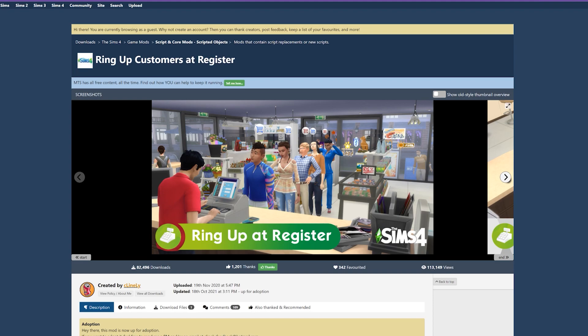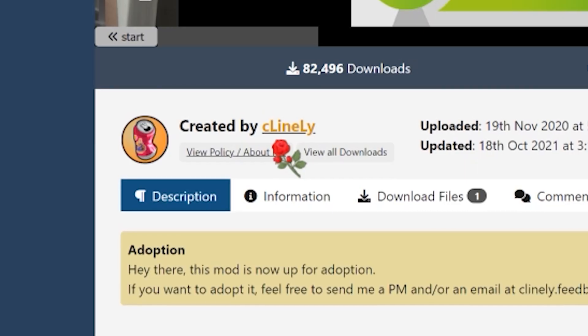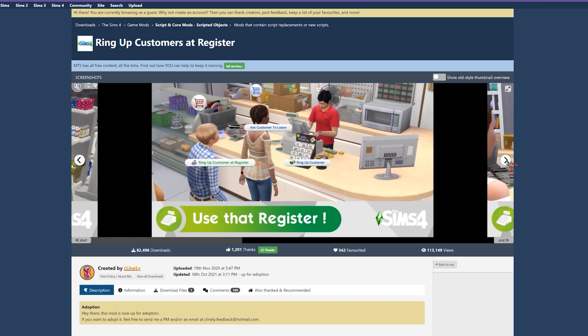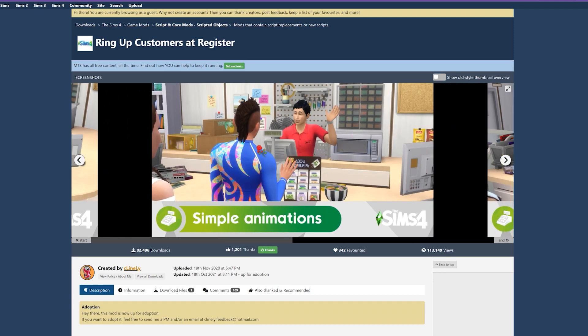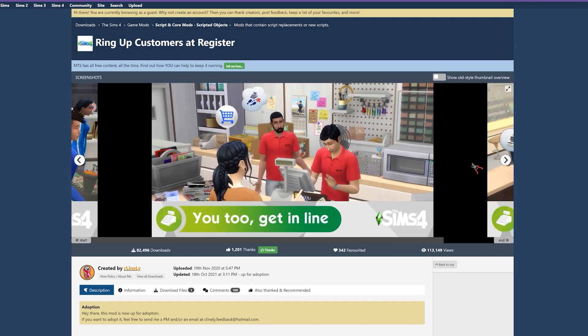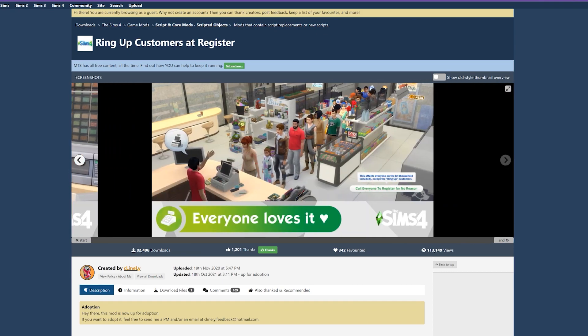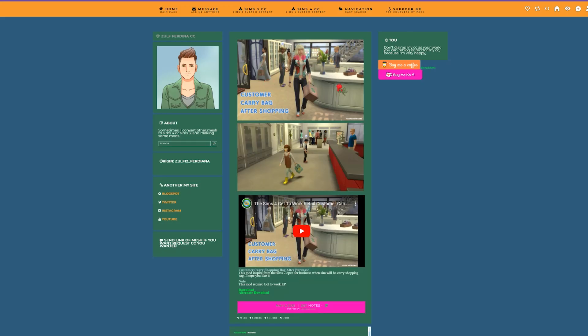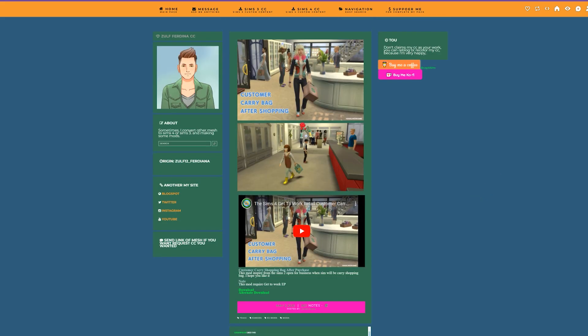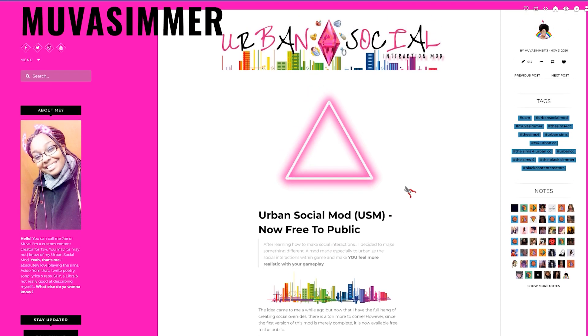The third mod is called Ring Customers Up at the Register, created by Slimely. It's pretty simple — it has customers come to you at the register, and as the store owner you can ring them up. Even if you're just a regular patron, you'll see NPC customer sims lining up at the register, which makes it more realistic. Related to this is the fourth mod: customers carrying bags as they check out. It really looks like they have a shopping bag as they walk away from the register.